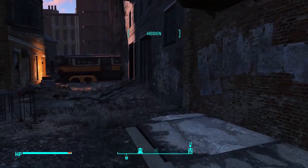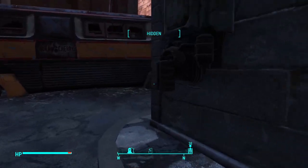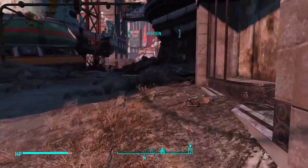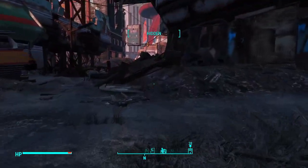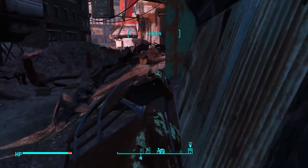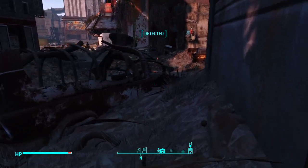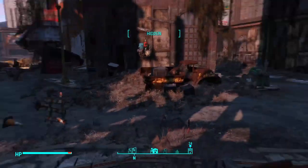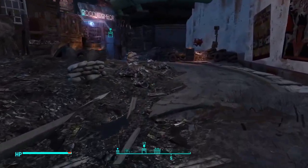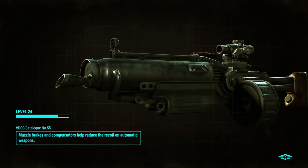I wouldn't be surprised if they try to dump some enemies right on top of me in here — normally not, but after this update stuff is getting a little hectic out here on the mean streets of Boston. I know there are super mutants over there. I think those are Gunners — I don't want to deal with them yet. I don't know why it wouldn't let me fast travel, that is odd.